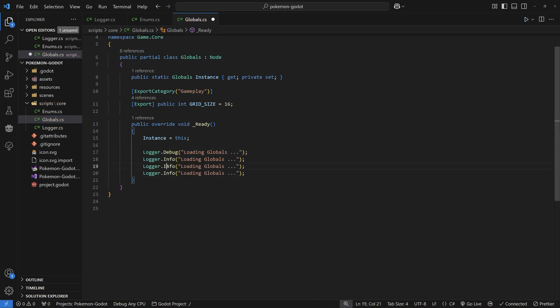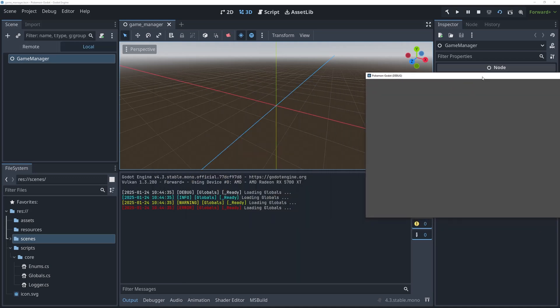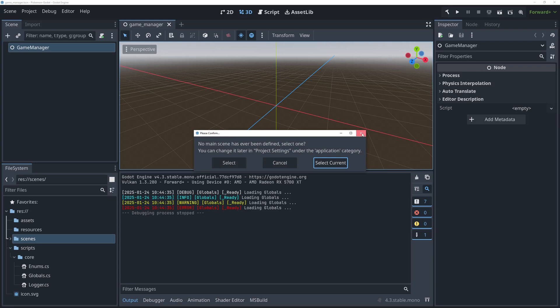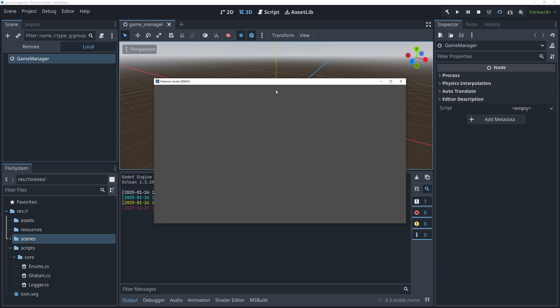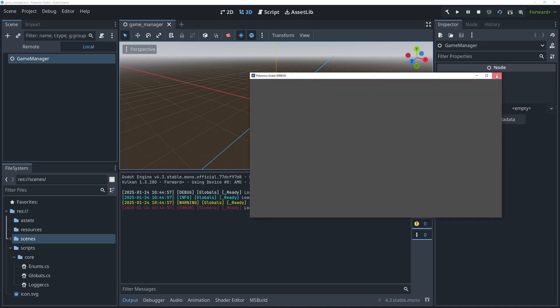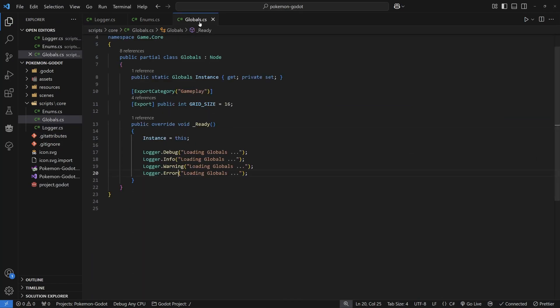Let's add some extra log statements to our Game Manager and run the game to see what they look like in the console. You can see debug is white, info is cyan, warning is yellow, and error is red. I don't like the way red looks — maybe try maroon instead. Let's save that and see if it looks better. That's not bad — you could use either. That's how you add color so you can see what's going on in your log messages. Now let's get rid of those test logging messages and move on.